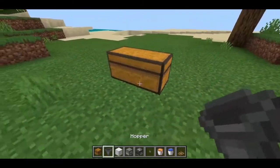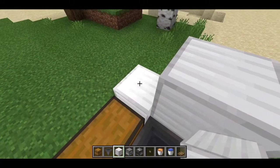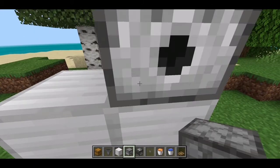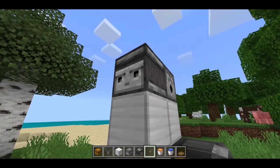Start by placing two chests right there, then connect it with a hopper. Now place two blocks over here and two blocks over here, then place a dispenser facing towards this direction, then an observer powering this dispenser.